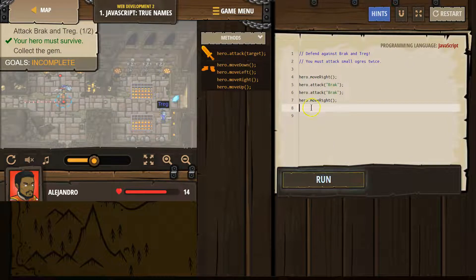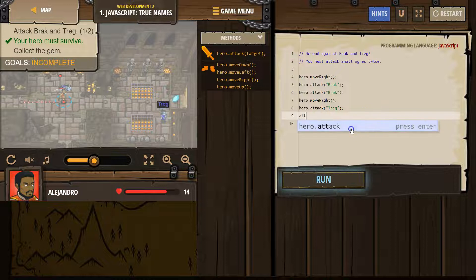That direction would be right. And then let's go ahead and attack — click on that — and Treg. Make sure you capitalize Treg. And then I'm going to attack again, and our enemy's name right here is Treg. Let's hit run and see.